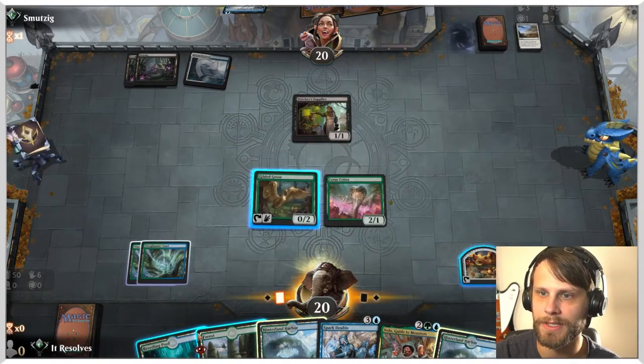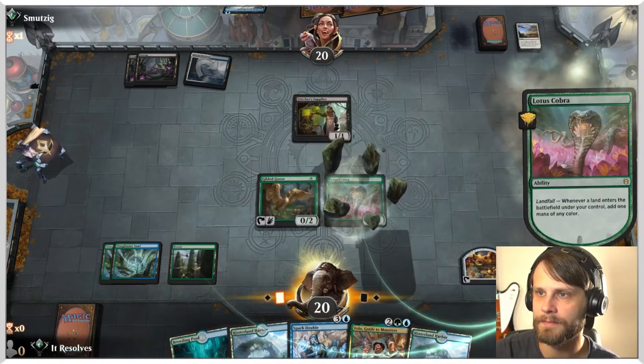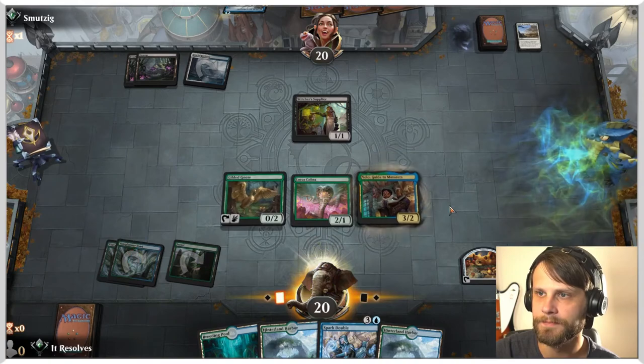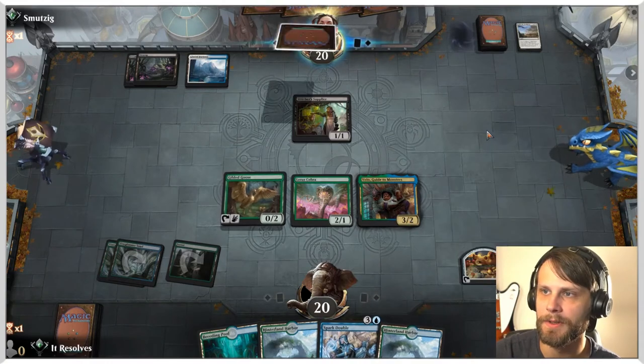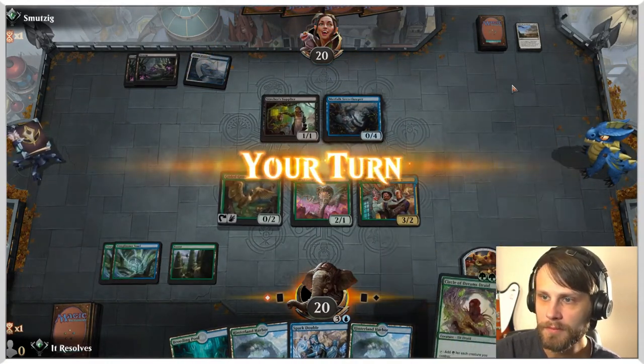They do have Settle the Wreckage, which is something we need to keep in mind here. Let's do this — we'll say green and throw this out. Now we just pass. Next turn, we just play Spark Double on Volo if we'd like. They get a zero for sure, and no land — that's very good to know.